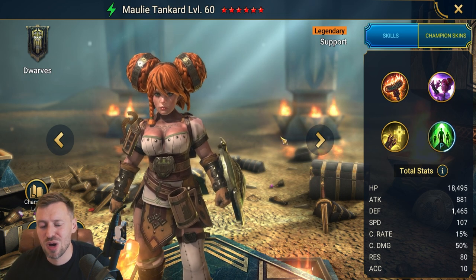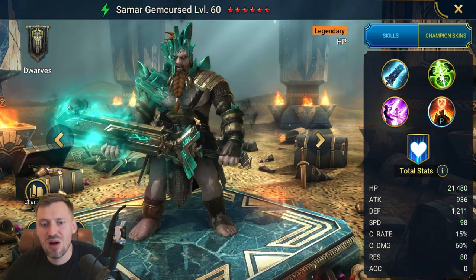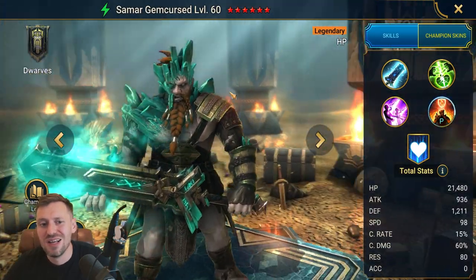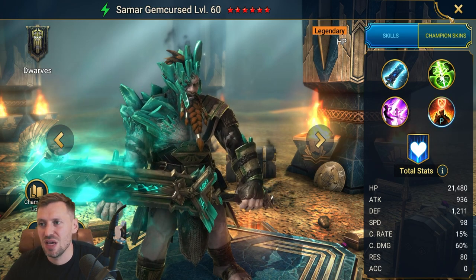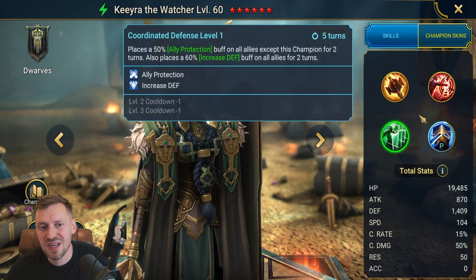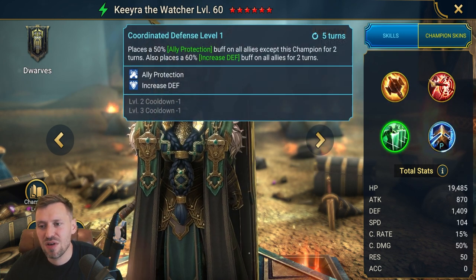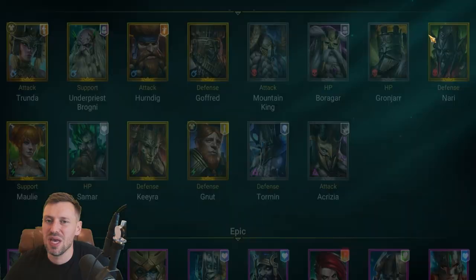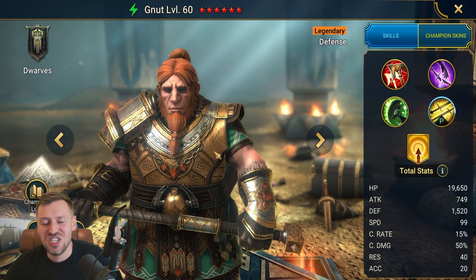Samar — I'd say he's a trash champion, however he can be used to solo Bommel. If you need to solo Bommel, definitely invest in him; otherwise stick him in the vault. Kriya the Watcher — I have this champion but haven't used her yet. She has a pretty okay kit; I'd say she's mid-tier, so I'd probably not invest in her.